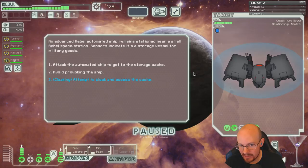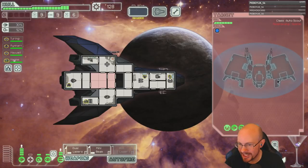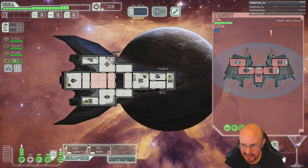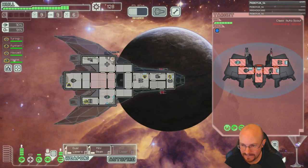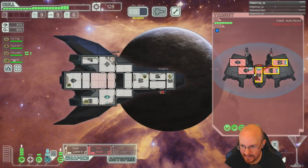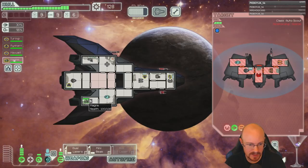The enemy has cloaking and a chain laser — damn. We've dodged every shot in this fight so far — we have become our enemy! Holy halberd beam. Look at these free weapons we're getting.